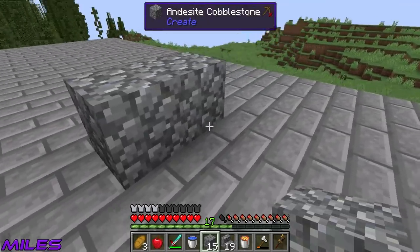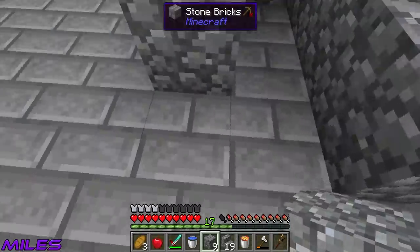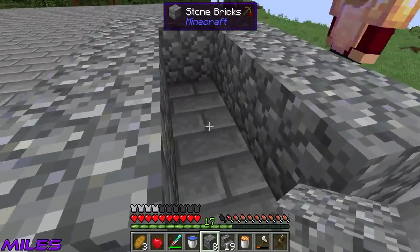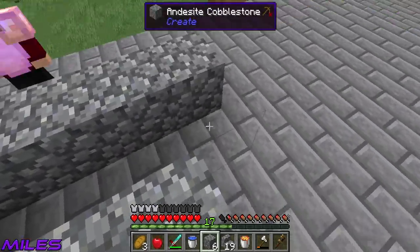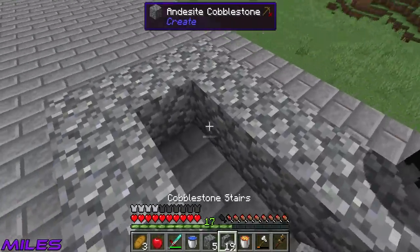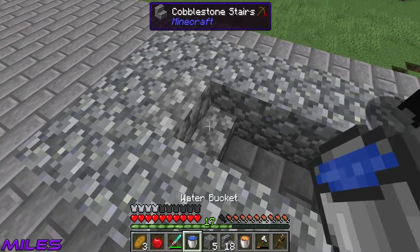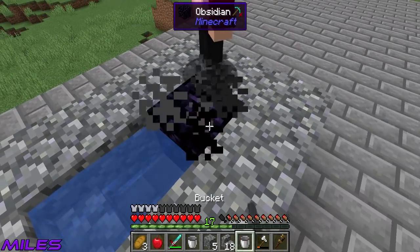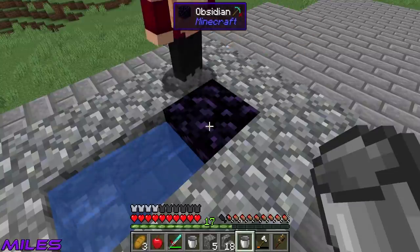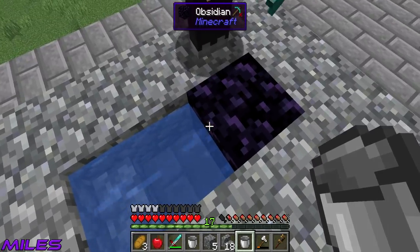This is andesite cobblestone — that's fine as a base. Tutorial by Miles! So, boom — and then you can be super cheeky and do that... oh, and it turns into obsidian! Nice, good job Miles. I forgot to dig the hole.